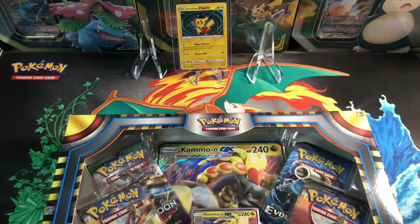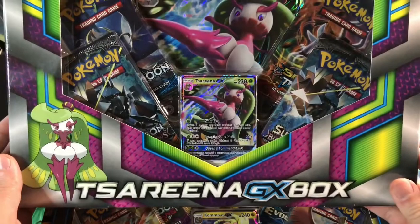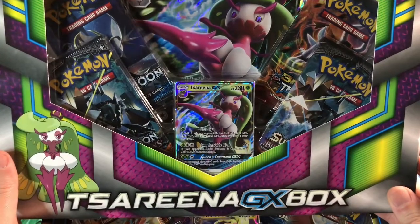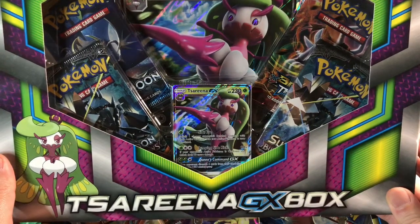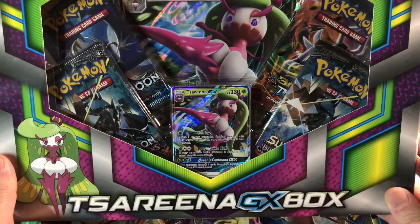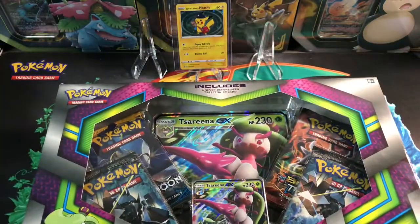And then what else you got? This one — Zarude. Is that how you pronounce it? Yes, even though there's a T, it's pronounced Zarude, the T is silent. So this one also has two packs of Burning Shadows. We're going to have some fun with Burning Shadows today.